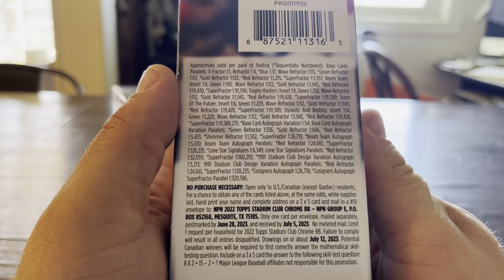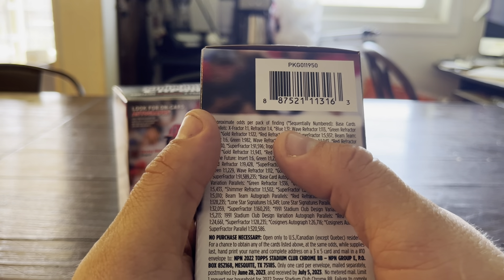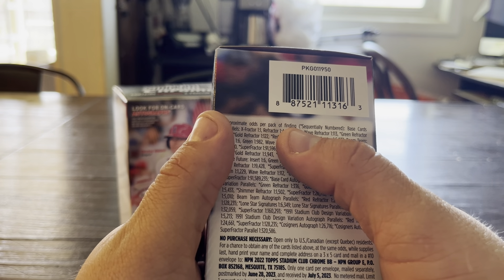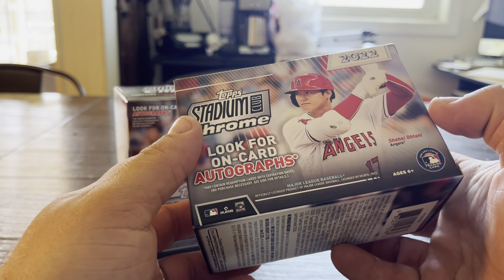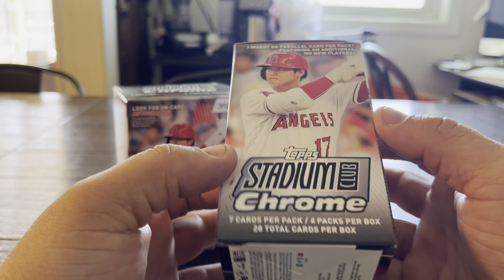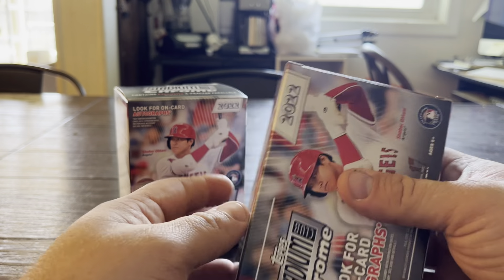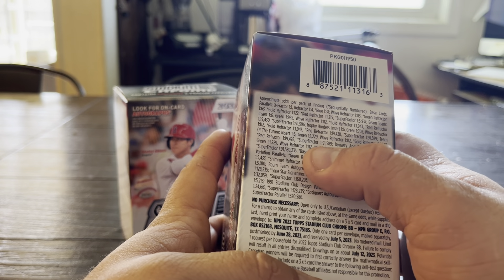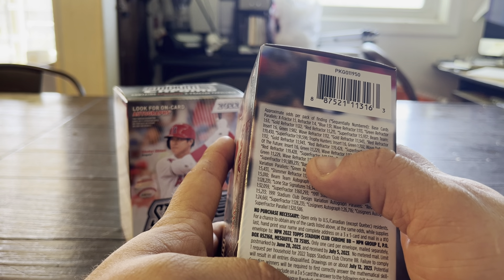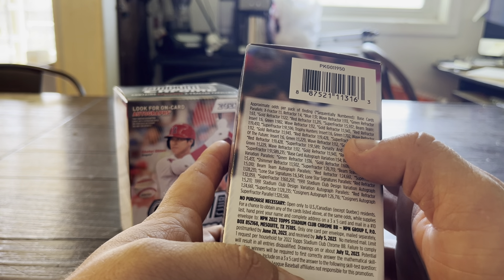Alright, here we go. We've got one X-Fractor per pack, four refractors — one in four have a refractor, one in 31 blue. So blues you should be able to see about every four boxes, so we might find a blue today. We can get all kinds of crazy stuff: Super Fractors, one in 92,000. Not going to see any of those today probably, but hopefully we will.